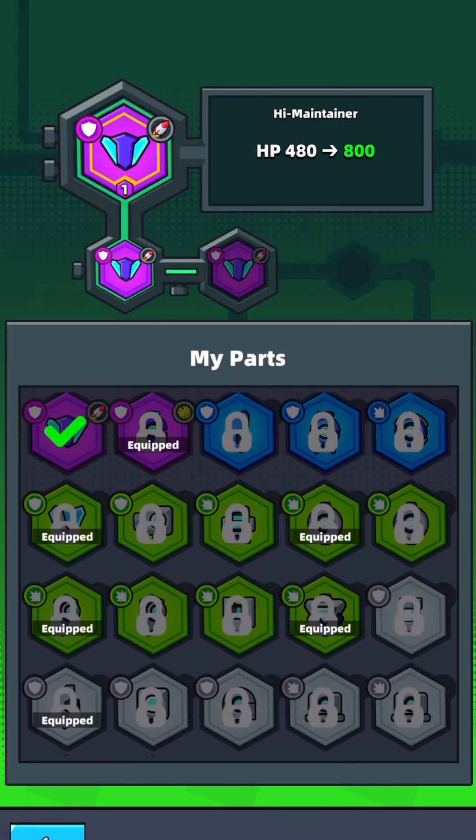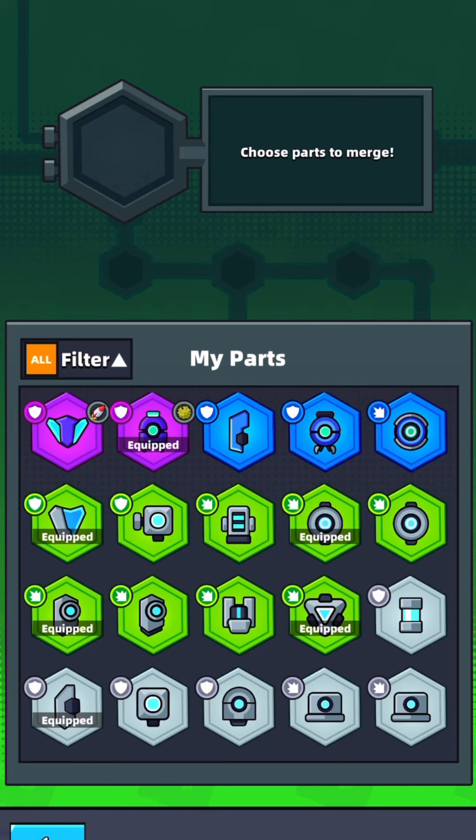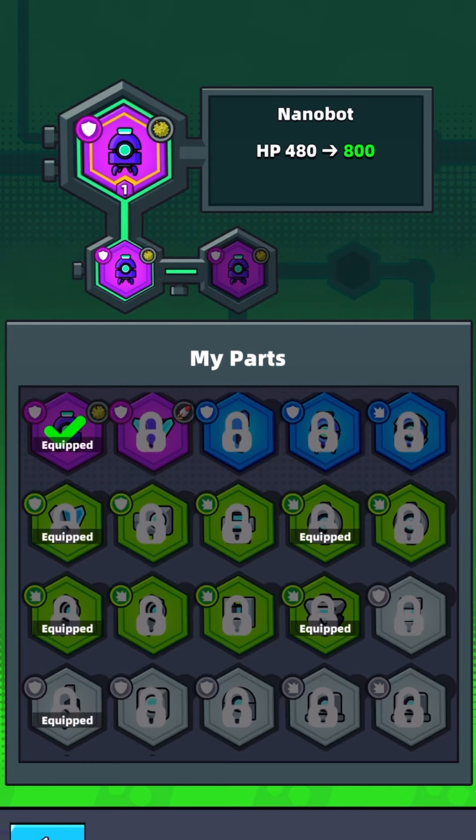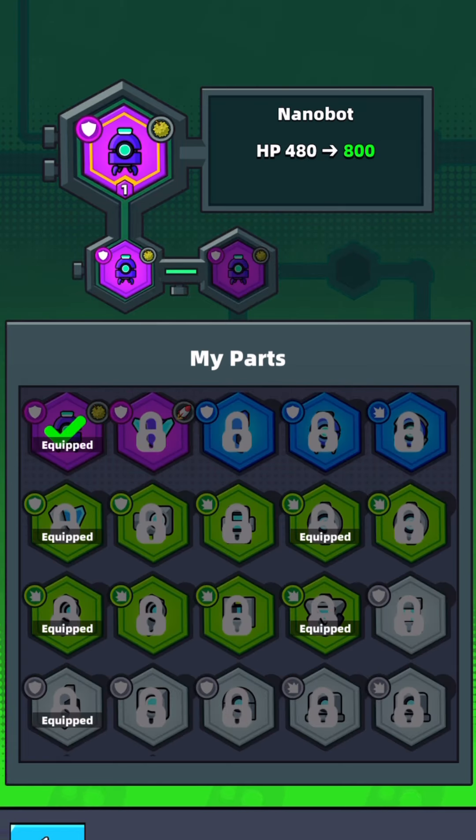You can't just mix a shield with a shield — it has to be the same exact tech part in order to move it up to the next level, to rank one. And then to rank two you're probably going to need the same one too, but I can't check that yet.